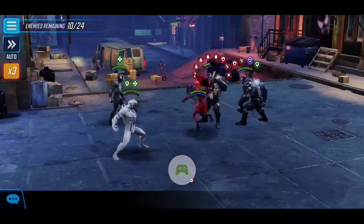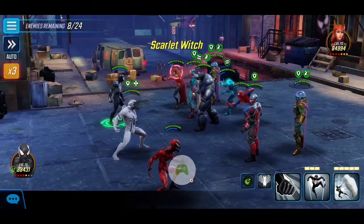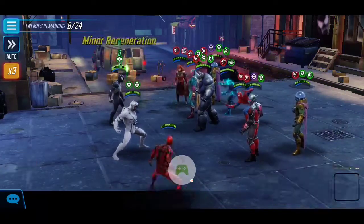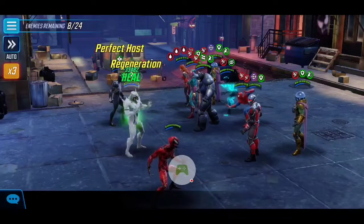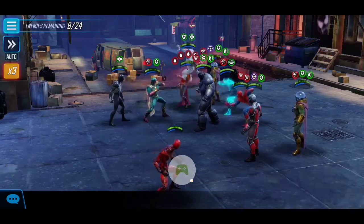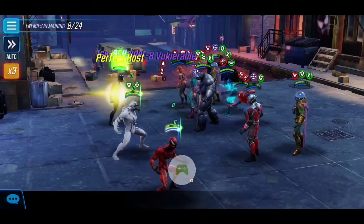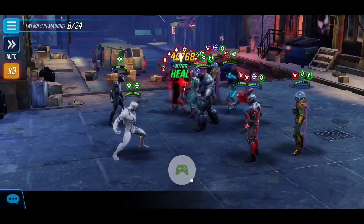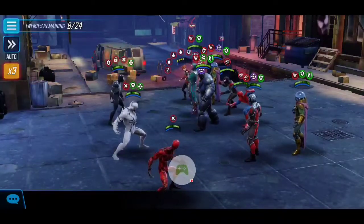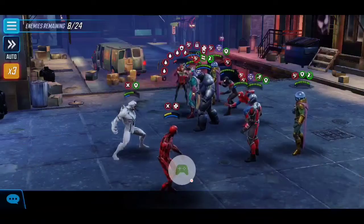The final wave spawns: Scarlet Witch, two Mysterios, Vision, Rhino, Miles, Spider-Man, and Ant-Man. We finished off Venom and the last wave appears. I stun Scarlet Witch right away — I don't want her to have a chance to heal. I start attacking and piling conditions on her with our full team. I hold Anti-Venom's ultimate because we want to get Defense Down from Symbiote's basic first, then use the ultimate for maximum Defense Up.